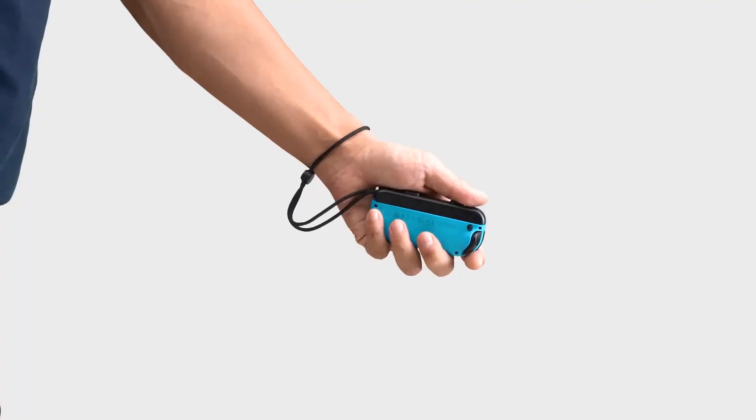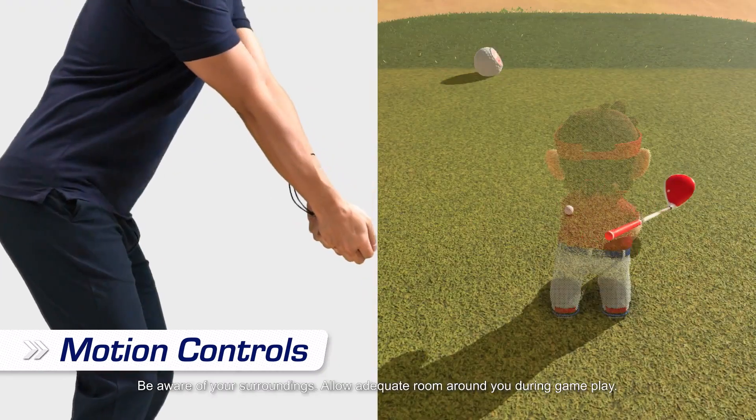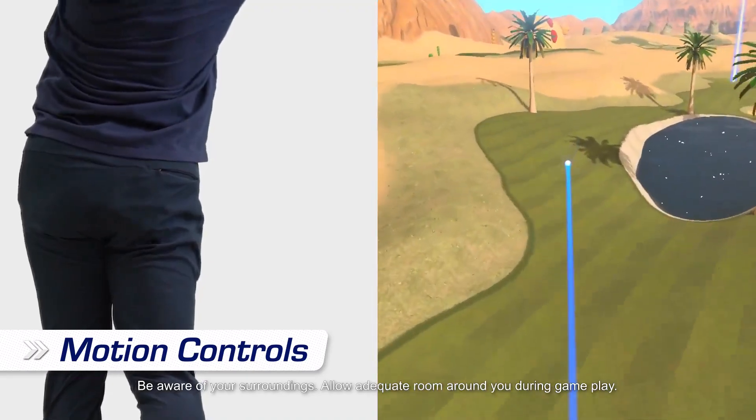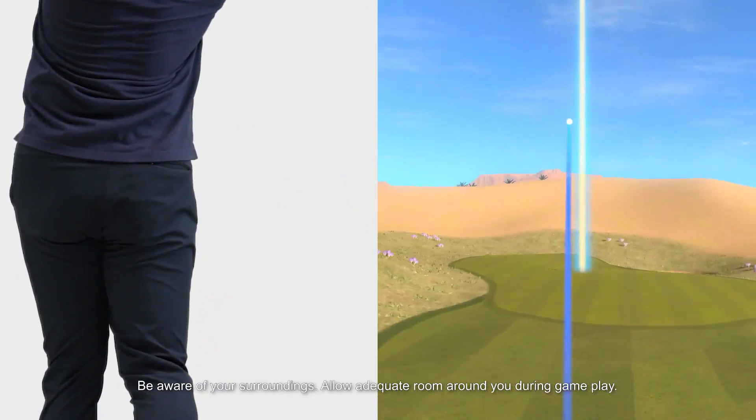Instead of button controls, you can opt for motion controls. Gently swing a Joy-Con controller like a golf club. As you swing the controller, your character will swing in the game — you'll feel like you're really golfing.